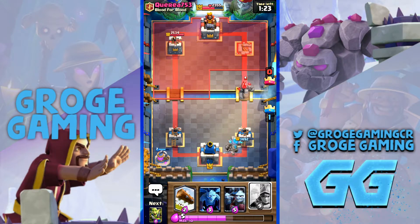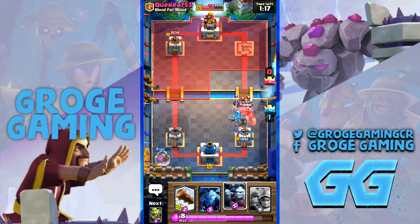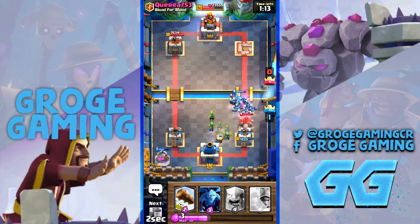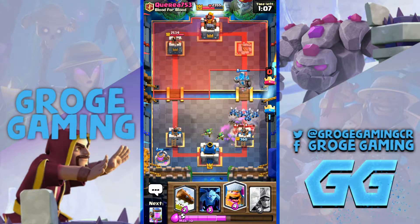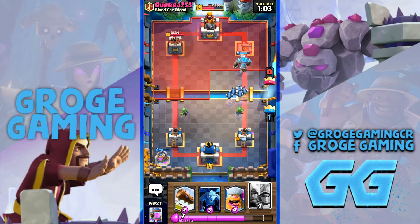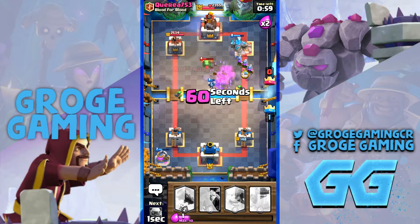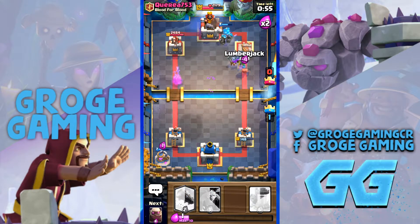So he's definitely using the meta deck. What we want to do is wait for those to lock on, and then we're going to go for a minion horde. And I think that's game over. The minions actually managed to survive. We've got to get these three musks involved somewhere. I doubt he's going to have the elixir for lightning — he might have it now. So I'm going to throw the Lumberjack in there.